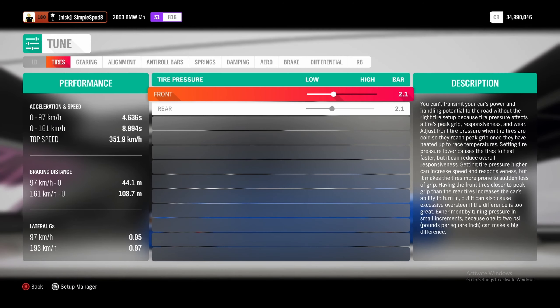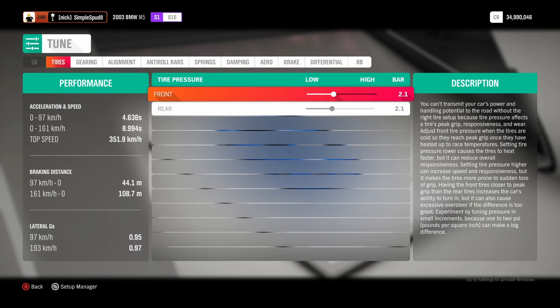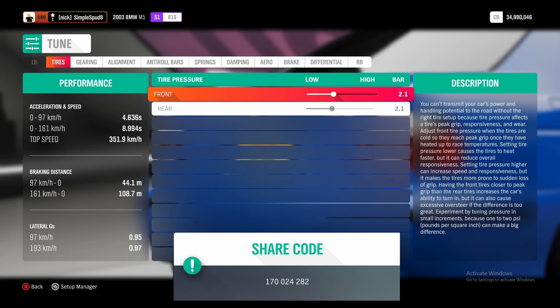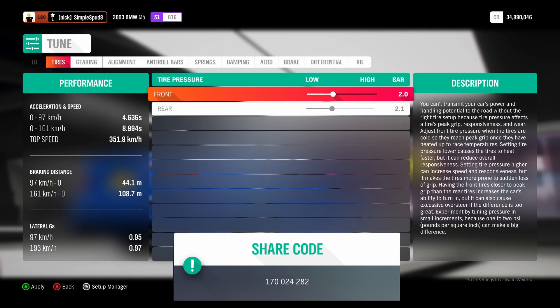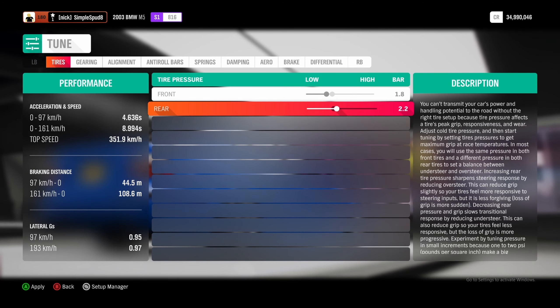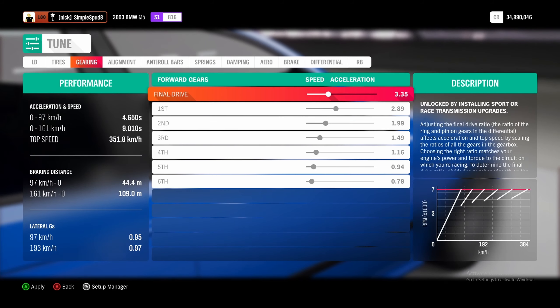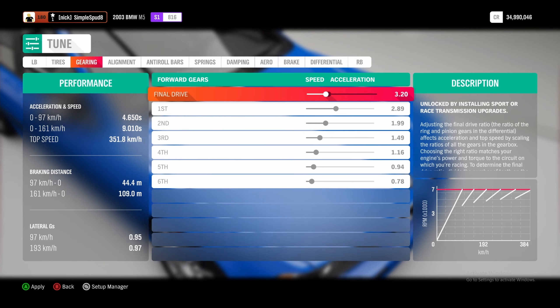Out of engine, now we'll come into platform and handling. Here we'll be doing race brakes, drift suspension, race front and rear anti-roll bars, and race weight reduction. Out of platform and handling, now into drivetrain — max everything out in here: race clutch, race transmission, race driveline, and the race diff.